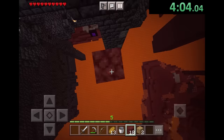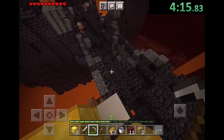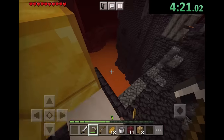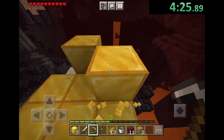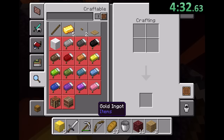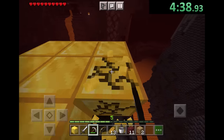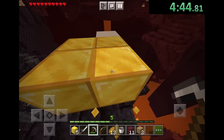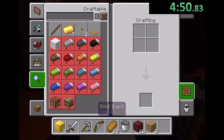For Minecraft 1.16.2, they made bastion trading and trading with piglins terrible. In 1.16.0, you can trade with piglins and they have a 5% chance of dropping you pearls. But in 1.16.2, that chance goes down to 2.4%. On top of that, the trades only give you two to four pearls per each trade. So you have to get really lucky if you want a good run. Sometimes you trade all of your gold and the piglins just won't have stuff for you.